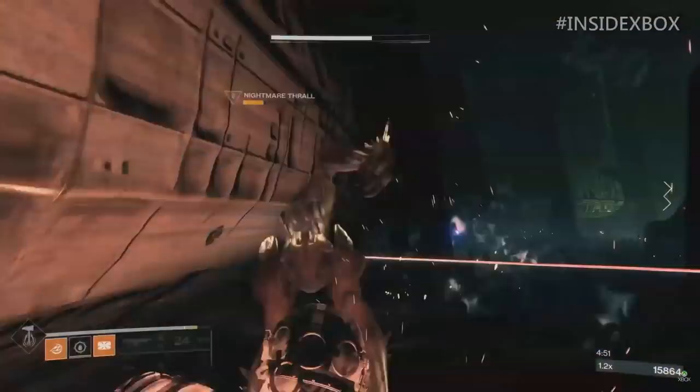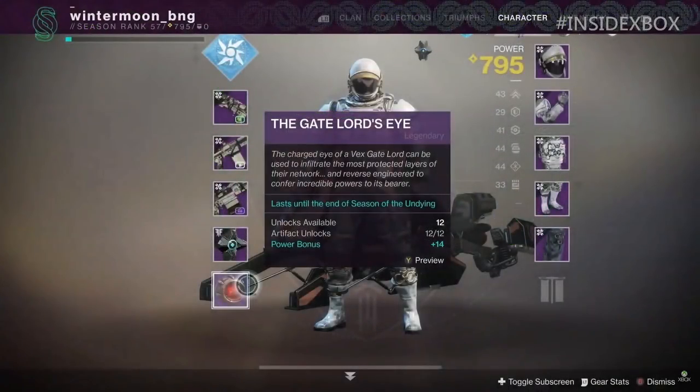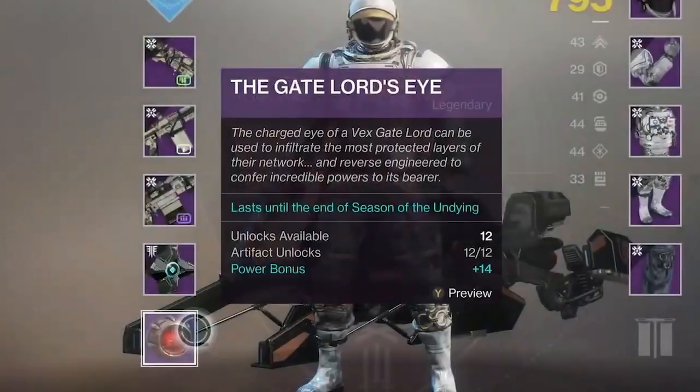The first thing we got to see was the artifacts at work, something that's been eluding us up until this point. This one is the Gate Lord's Eye. It states the charge eye of a Vex Gate Lord can be used to infiltrate the most protected layers of their network and reverse engineer to confer incredible powers to its bearer. It lasts until the end of Season of Undying — that's just the loot bonus from your artifact that Luke Smith was talking about. The artifact mods will remain useful but reset season to season for solo players who don't participate in pinnacle activities.